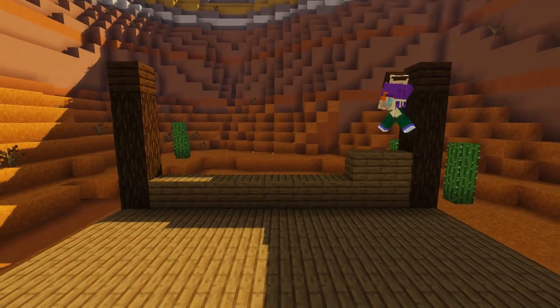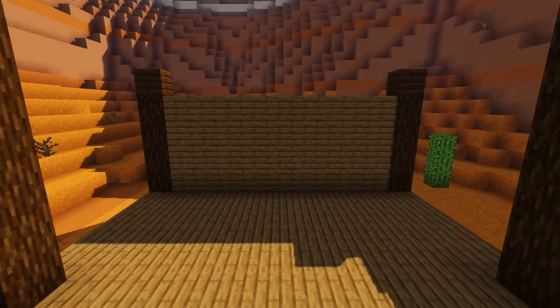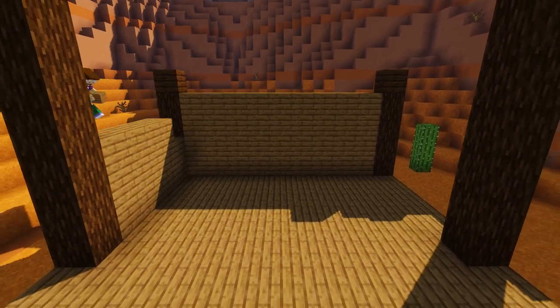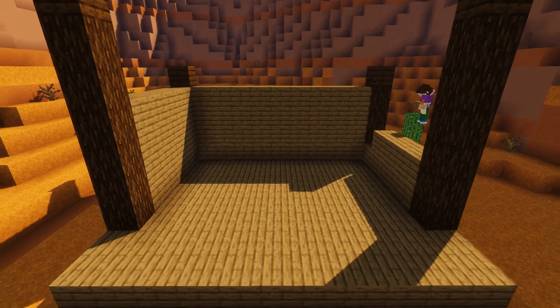Next we're going to fill in the back wall with some spruce planks to the same height as our spruce log columns, and then repeat the process on the two side walls as well. If you think the walls are looking a bit plain at the minute, don't worry — I'm going to show you how we can texture those up and make them look a bit more interesting.